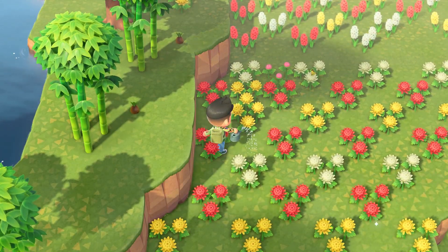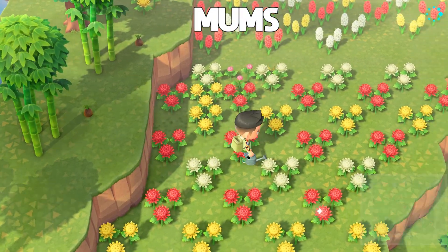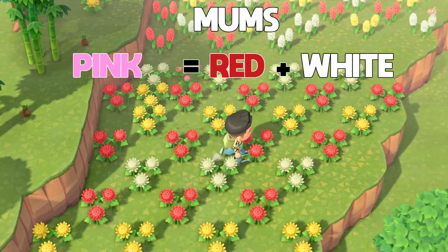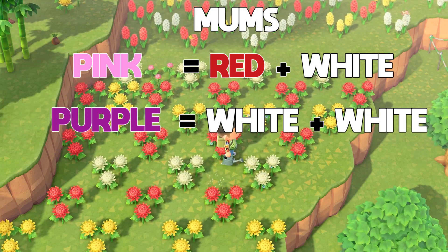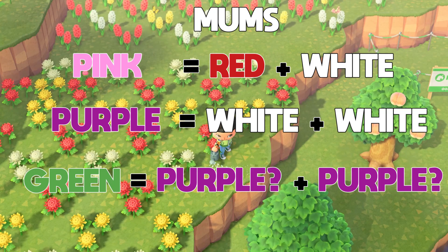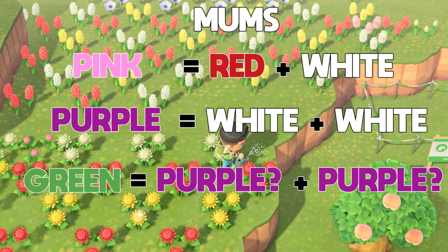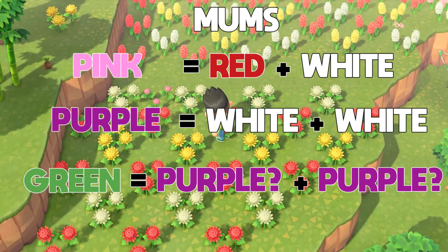Next we have a flower that is brand new to the Animal Crossing series — it's called the mum. The mum has three possible combinations. The first is pink, made from a red and a white. The second is purple, made from white and white. And finally we have green mums, which have been rumored to be made from two purples, but we're not 100% sure on that. Leave a comment below if you have any info on how green mums are made — I'll probably be updating the video description later to confirm whether this is actually right.